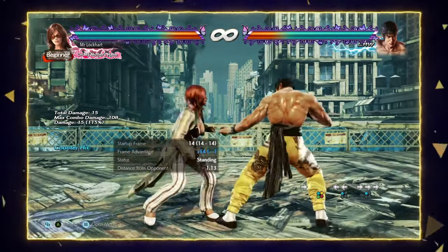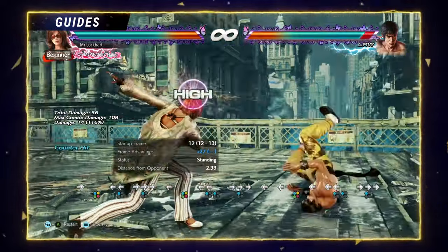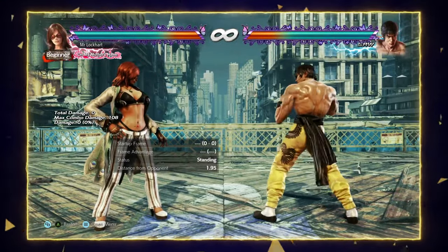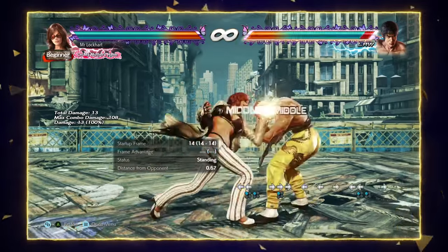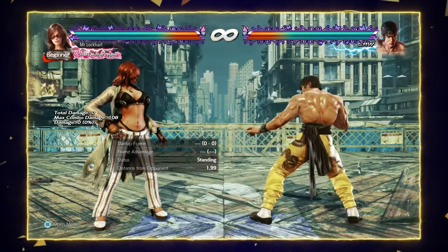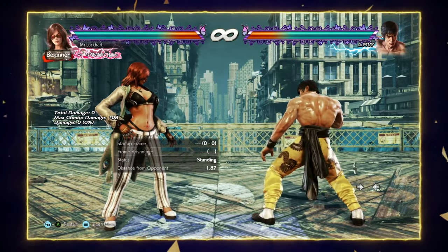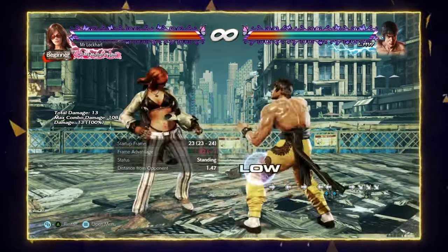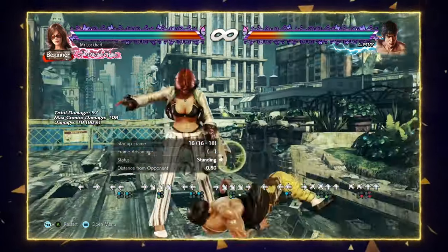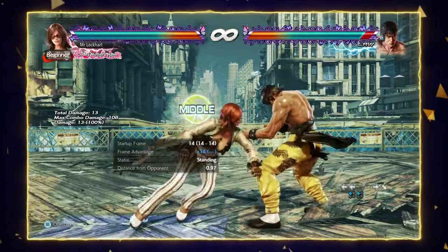For example, Back 1 into Harrier 1 is natural on counter hit, and if they try to interrupt Back 1 on block into Harrier 1, they eat this whole sequence on counter hit — so it's pretty beefy. When they start trying to duck under Harrier 1, which is one answer for it, you can do stuff like Harrier u/f+3, which is the mid, and on normal hit it gives a Back 4 follow-up. Then when they start respecting you and just taking the mix-up, you can do Back 1 into Harrier d/f+3, which is a jumping low. Harrier u/f+3 looks like Harrier d/f+3 because she jumps in both animations, so you can use that as a mix-up.